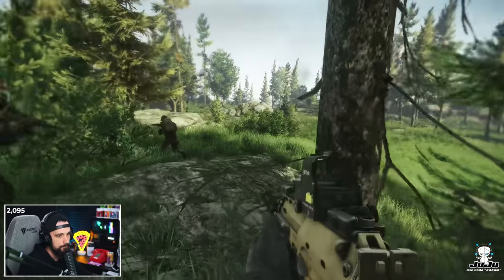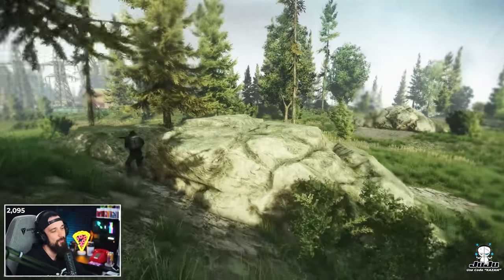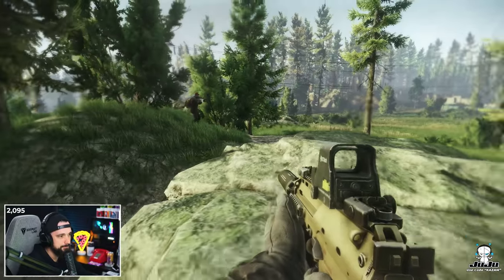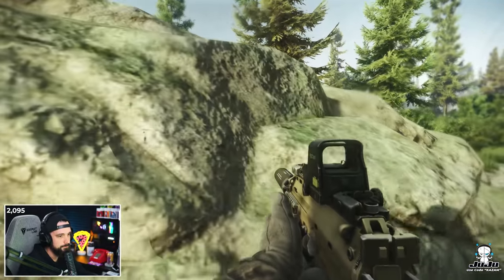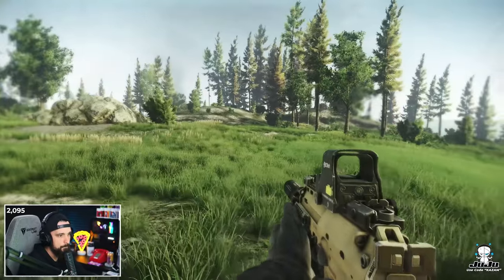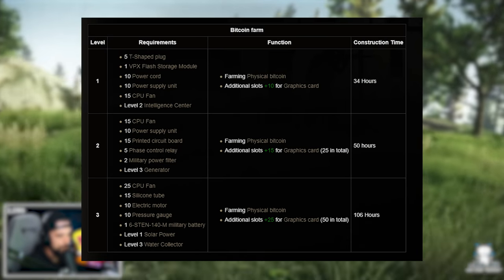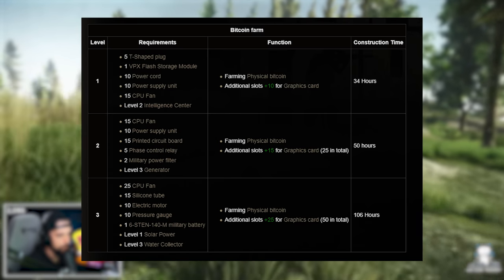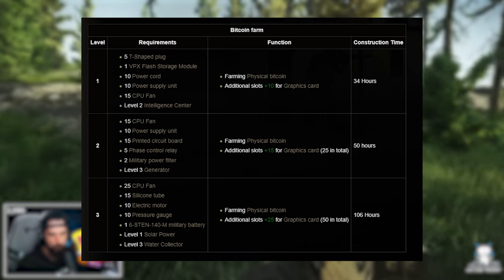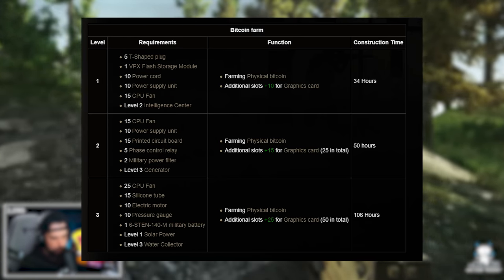So with all that said, let's get into the cost of constructing the Bitcoin farm. The wiki is one of the greatest tools for stuff like this — they're really good at keeping it updated when they change how long it takes to produce a Bitcoin or anything like that. We'll use that to start looking at numbers. All I can do is base the cost off the current value of these things. Things like T-plugs, power cords, CPU fans — they might increase or decrease in price over the course of the wipe.